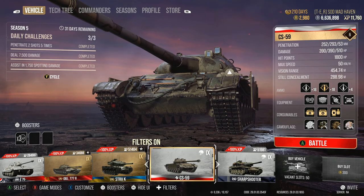So, CS-59, tier 9, Polish medium — one of the newest tanks in the game. It's going to take a bit to get the review out on this tank, because I want to make sure it's thorough and I can tell you guys exactly how to play it and how to make it perform to the fullest.